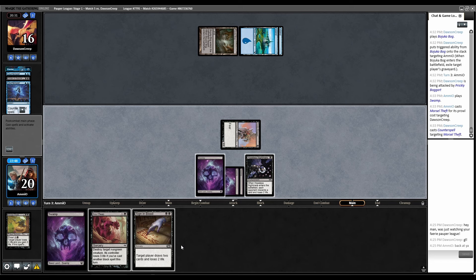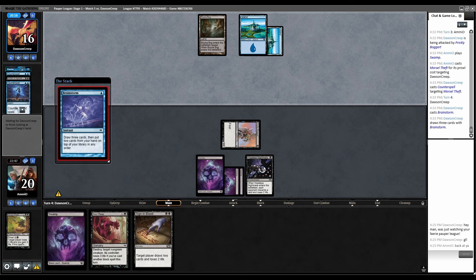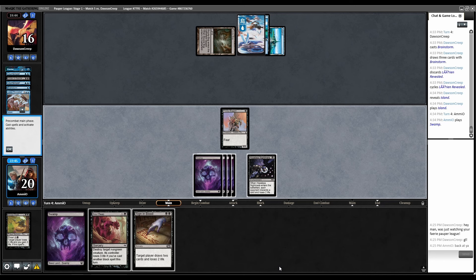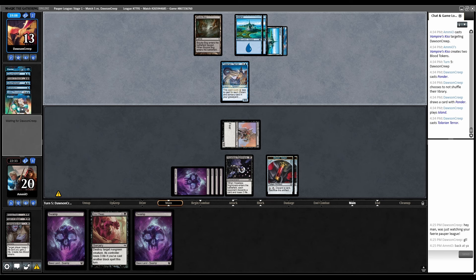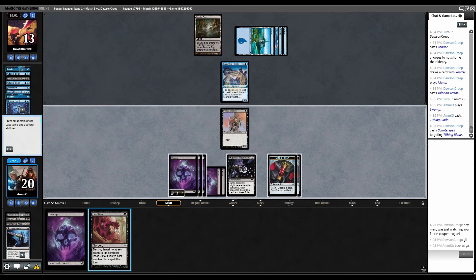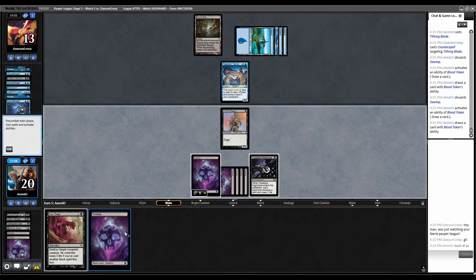Rainstorm — that's five spells in their yard so Terror costs three. Lorien Revealed — they're not playing it, still holding up Counterspell mana. Combat, swing. Sign of Blood us. Vampire's Kiss. Ponder. Terror number one — drew Tithing Blade. Play Tithing Blade — now they have the Counterspell, and the ward is so annoying. I have the kill spell but I can't actually target this thing. Discard a Swamp in case I draw a one-drop. Another Swamp. Well, attack. Terror hits us back, we go to 15. Fangs it — at least we can kill this.